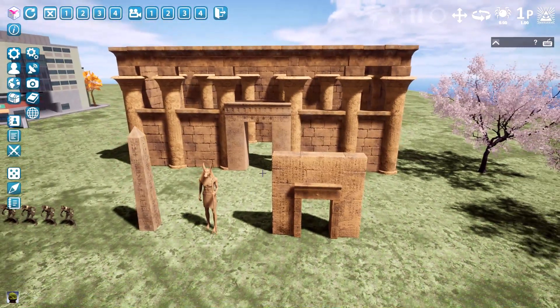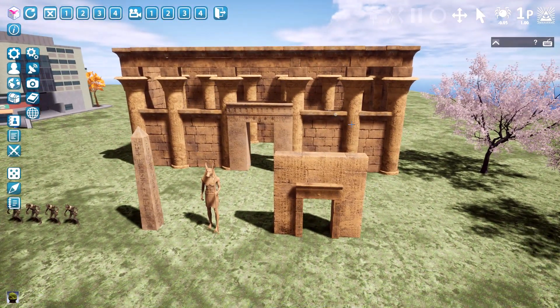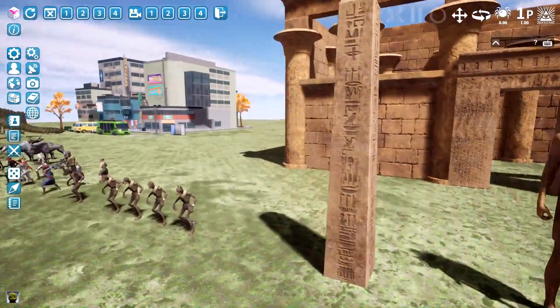Next we've got an ancient Egyptian temple with lots of props. I made two trays out of elements to build it, and of course there is a dungeon made out of it, which I'm going to show you in an instant.